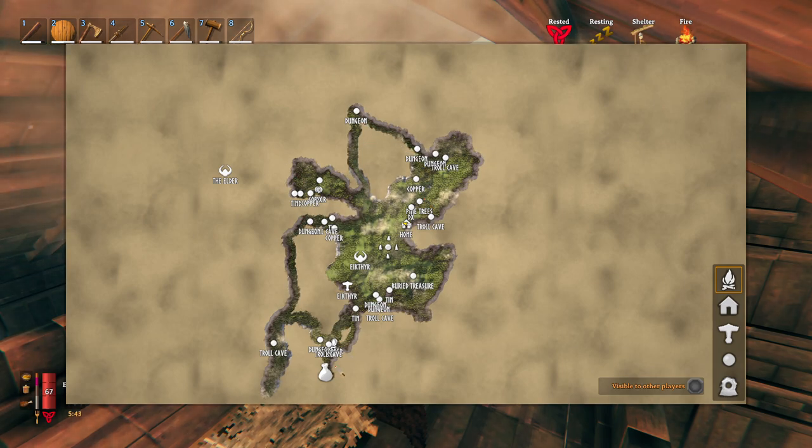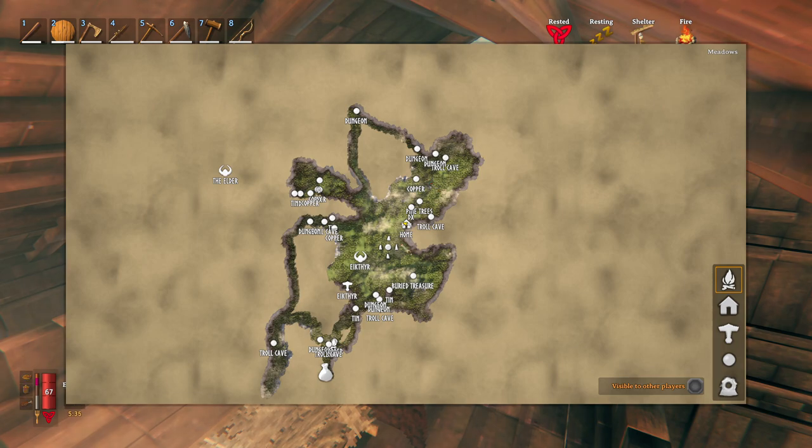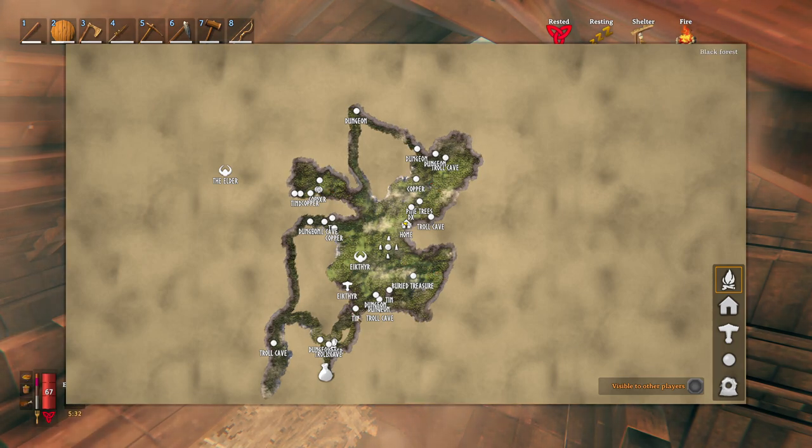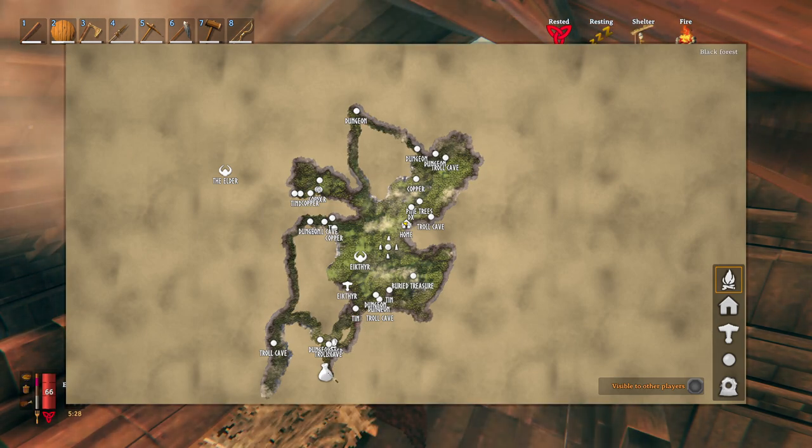All this up here is going to be Black Forest and I happened to find Haldor the trader down here in the south. I didn't find him until quite a while into this map because I started off going north, then east, then west, and finally found a little spot down here with land connecting it to the south.